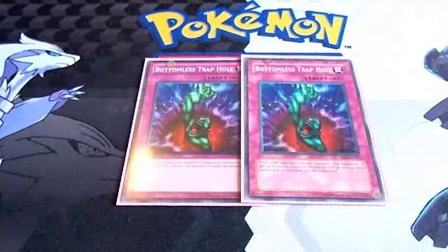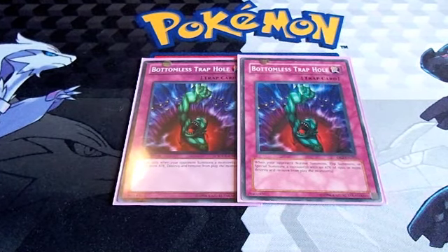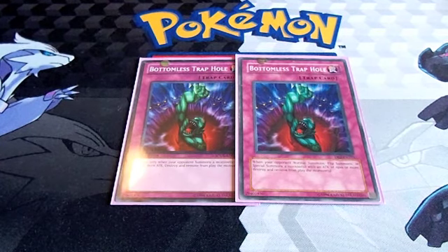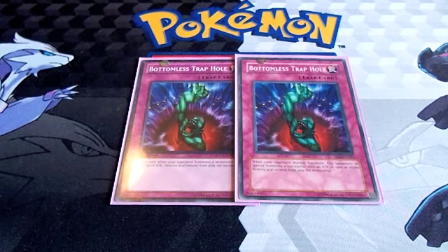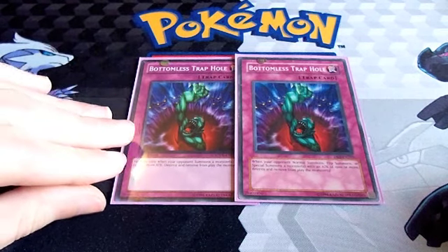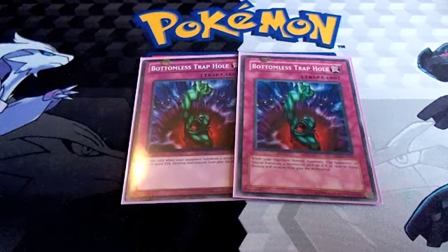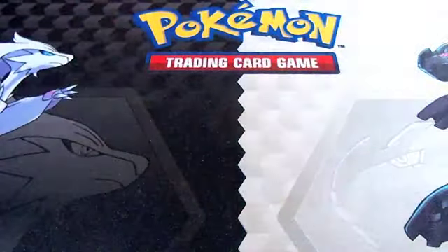We've got two Bottomless Trap Hole for spot removal — a really nice card in a variety of situations. Against Fire Fist it's cool to use, though Forbidden Lance is annoying since they can chain it to your Gemini Sparks. Bottomless is really nice against Rescue Rabbit: you set it and when they summon the two normal monsters you flip this up and banish them both. Even if they lance one of them, the other one is still going to get destroyed.